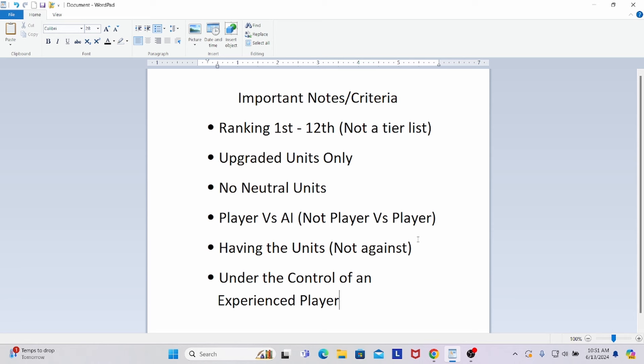There are not going to be any creatures that share the same rank — we're giving them their own specific slot 1st through 12th. We are only ranking the upgraded units. We will somewhat factor in the unupgraded counterparts when ranking the upgraded versions, but we're just including the upgraded units. There are no neutral units in this, so none of the Fairy, Crystal, Rust, or Azuri Dragons.